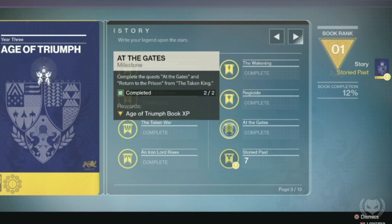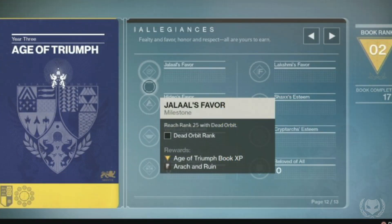For example, some challenges include collecting 75 ships, completing a Year 1 activity between Destiny's release and The Dark Below, reaching level 25 with all factions and vendors in the tower, getting to the lighthouse, getting a Wrecking Ball medal, and many more.